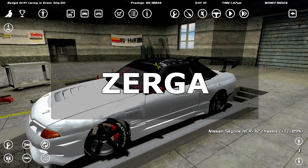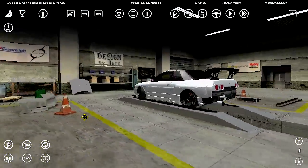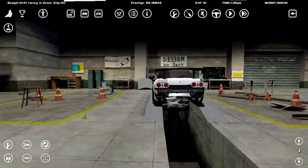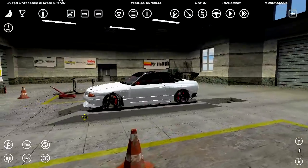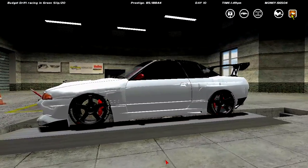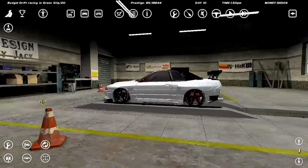Welcome back to budget drifting and SLR again because we have no money due to the new chassis we're trying to build. I found a few worrisome things about that chassis — as you can see in the comments, it seems to have problems with the height. It was a bit too tall, but it might be fixable. Vlad says it's possible, so we'll find out eventually.